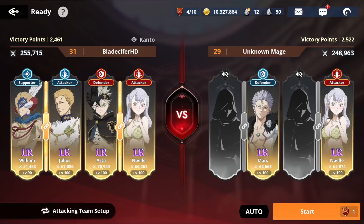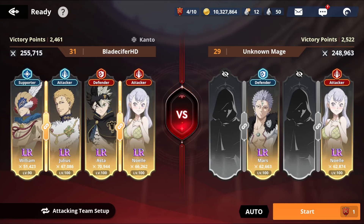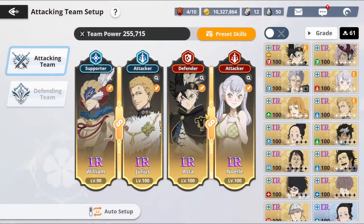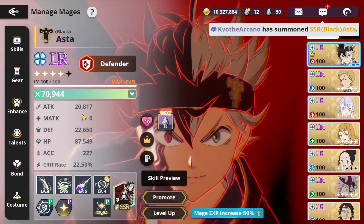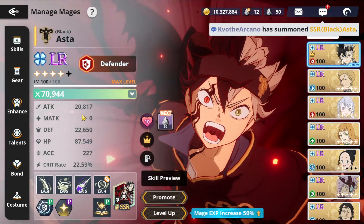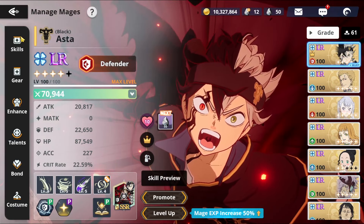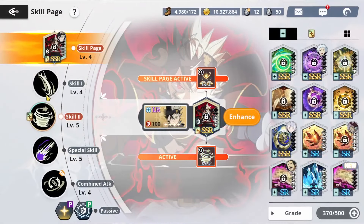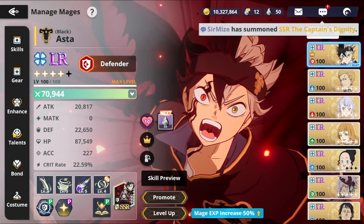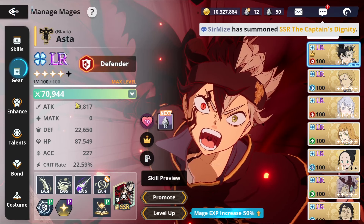Hey, what is up everybody, Blades here and today I have for you guys another video of Black Clover Mobile. Inside today's video we're going to be testing out our man Black Asta in PvP, trying to at least have a little bit of fun with him, even though it's going to be kind of difficult, especially seeing that we don't have Witch Queen just yet. If you guys did watch the summoning video, you know I got pretty darn lucky — we're one dupe from getting the max.